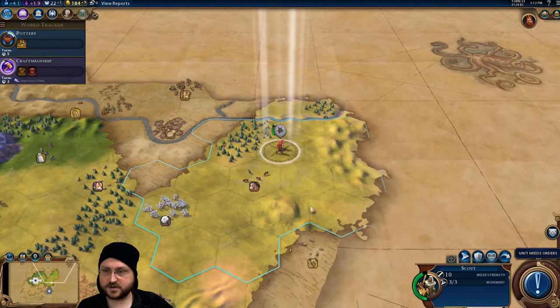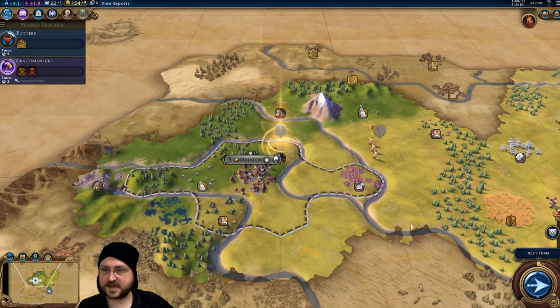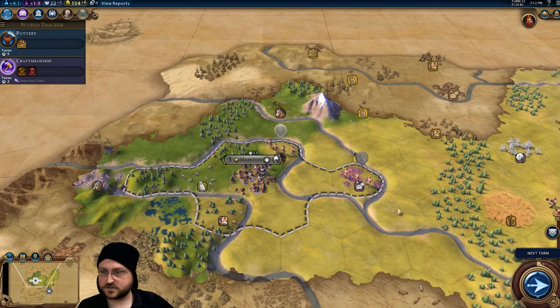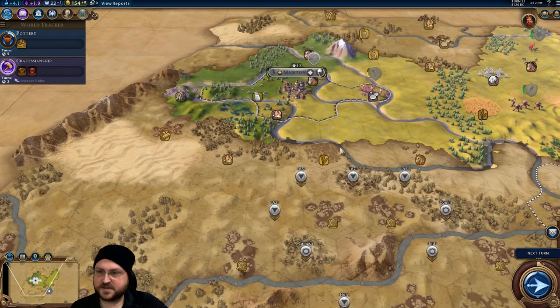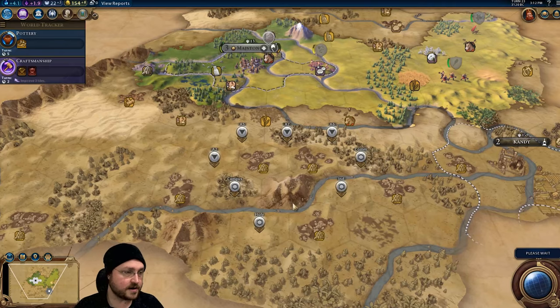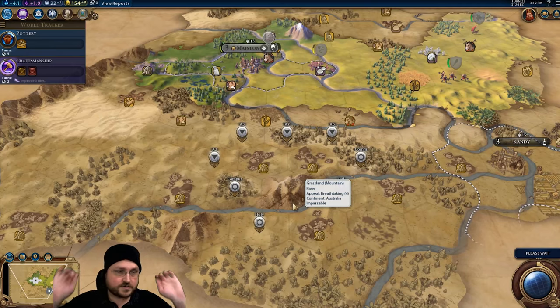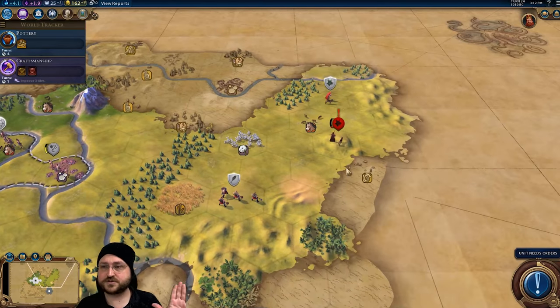We don't have a settler yet anyway, but that's okay. This slinger is going to get upgraded to an archer for 30 gold — excellent. The other slinger will be doing the same thing. I'm tempted to finish the settler and I think that's exactly what I'm going to do. I think I might settle at A7. Most people in chat are saying A7 as well — I think it's very strong. Early on I'm not very concerned about overlap; it's about your first two or three tiles for an early city — make sure they're amazing.